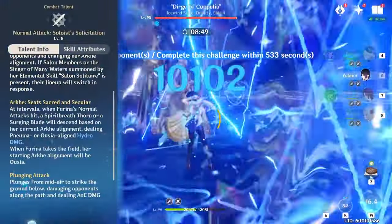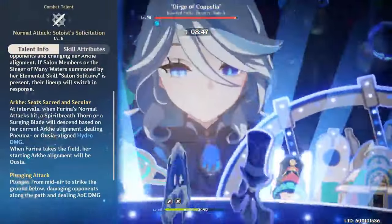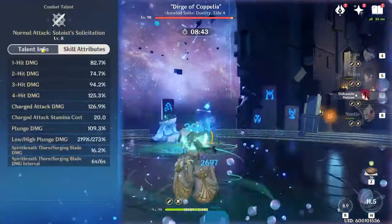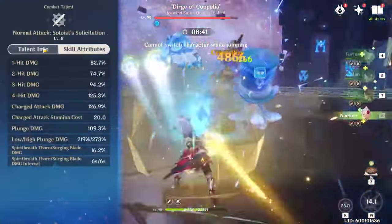Unlike other Fontaine characters, Furina has the unique ability to do both Numa as well as Ousia-aligned Hydro damage with her normal attacks. Outside of that though, you won't be using her normal attacks that much at constellation zero.